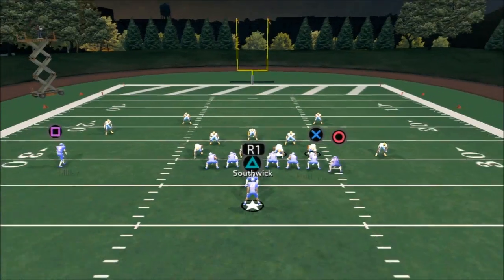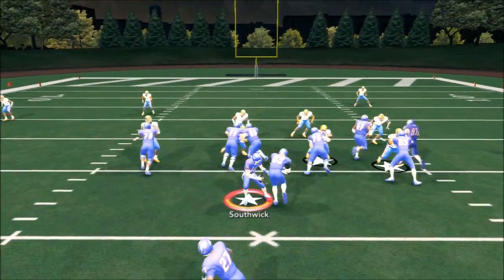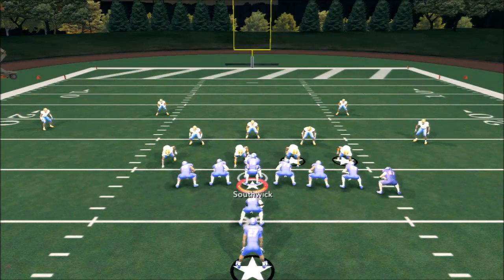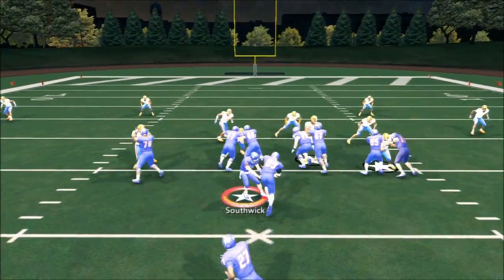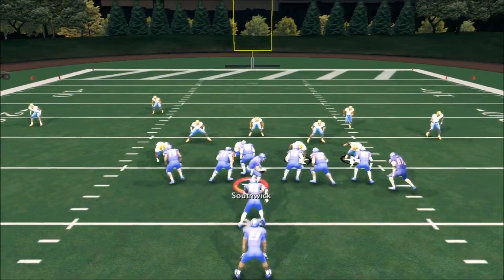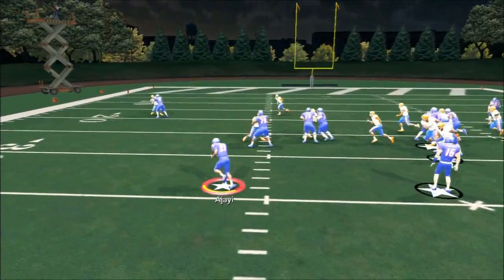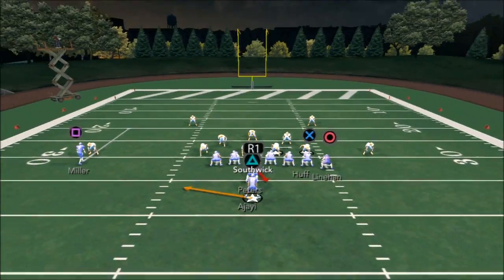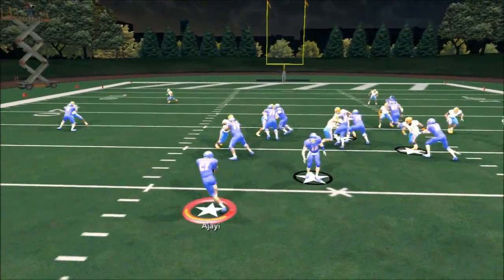Another thing you can do is if your opponent starts overloading that side, you should be able to counter that by running a balanced set — meaning you're running fullback dives and passing the ball so they don't know where you're coming from. You can also playmaker to the strong side and have some success, but it runs better to the left side.